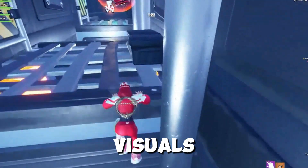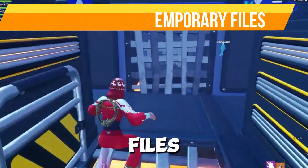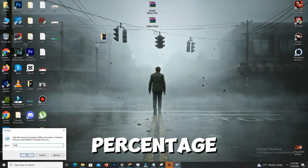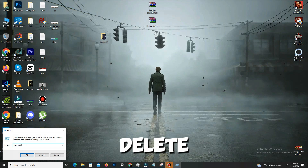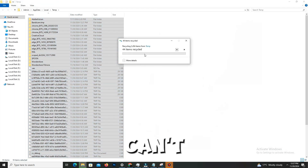Method number five: delete temporary files. Press the Windows key plus R, type %temp%, and delete all files in the folder. Skip any files that can't be deleted.